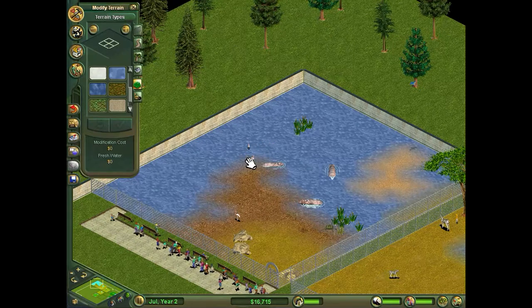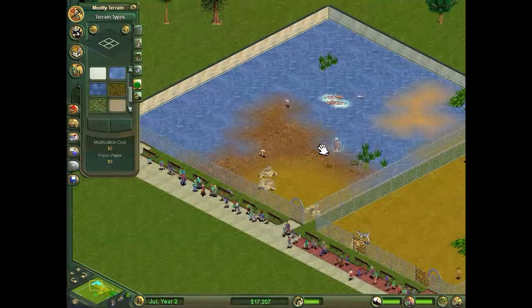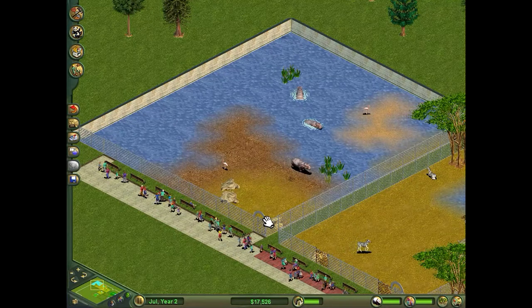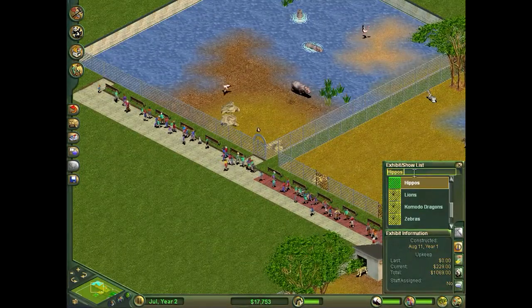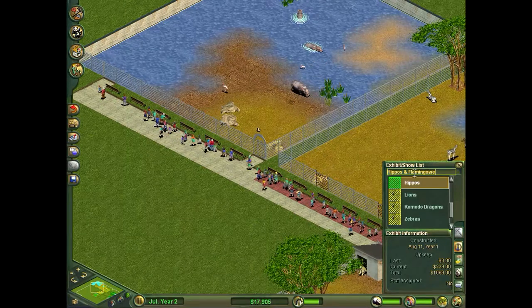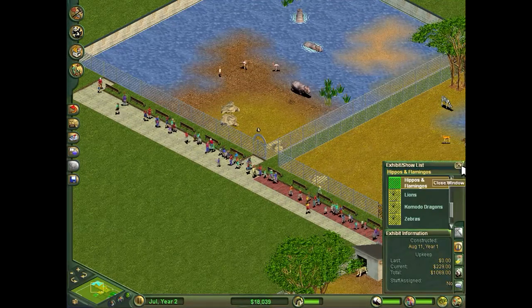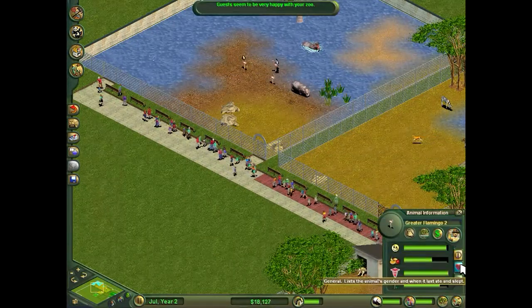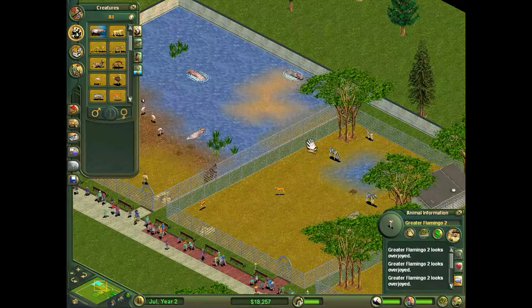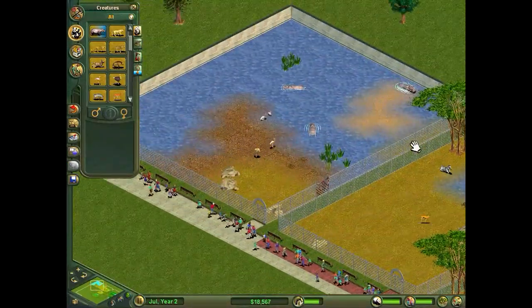They're so hard to click on! Let's change the name — Hippos and Flamingos. Oh, stupid keyboard. I think that's how you spell flamingos. I sometimes get mixed up over the spelling of that. Sometimes I wonder if you put an E on the end after the O, but it turns out you don't. Anyway, we've got some flamingos with the hippos now.